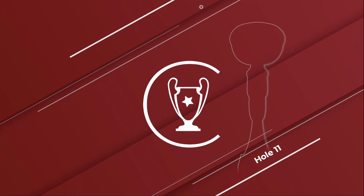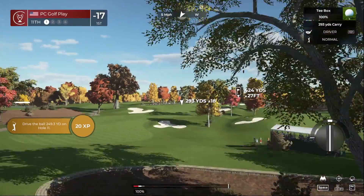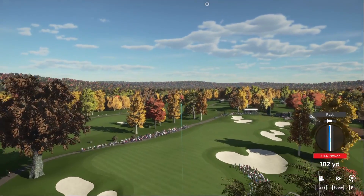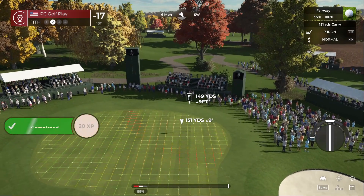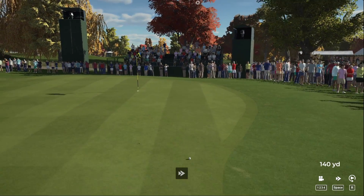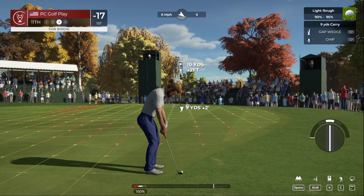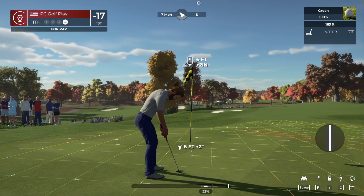Let's head over to the 11th — this would be a great up and down. If you're just tuning in and you have the game, head over to the society group for PC Golf Play. I already queued up next week's PGA Tour simulation event over at Kapalua — the name of the course I picked was the Hills at Kapalua. I picked it because the name was still Kapalua and it was just a nicer course overall, a little tougher to play. No cost to play — and oh, this is for par.